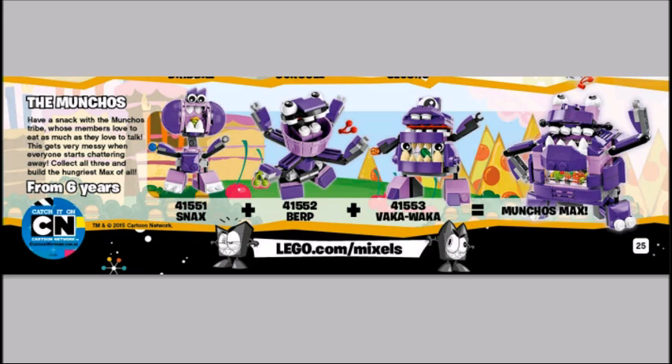We do not want to leave out the Munchos. The Munchos: Have a snack with the Munchos tribe, whose members love to eat as much as they love to talk. This gets very messy when everyone starts chattering away. Collect all three and build the hungriest Max of all. This Max, I think, is the best Max I have ever seen in these Mixels. You can see he's actually got a belly in there with some food, and you can actually put stuff in his belly — it's going to be amazing. He looks very nice; I'm going to have to get all three of these guys because that Munchos Max just looks absolutely amazing. You have Snax, Berp, and Vaka-Waka.